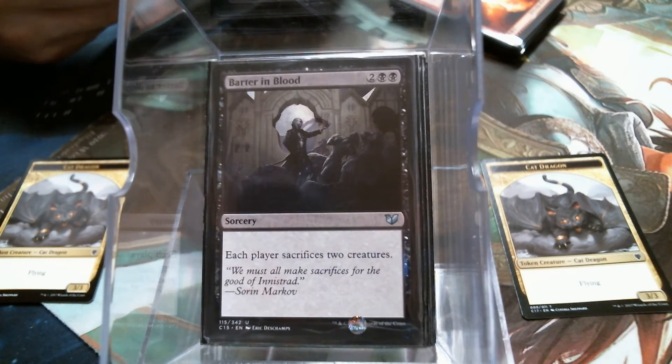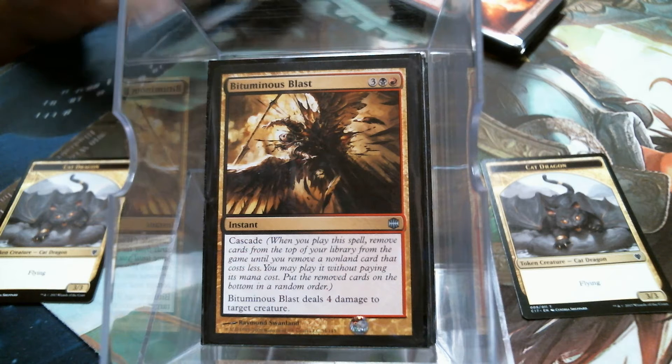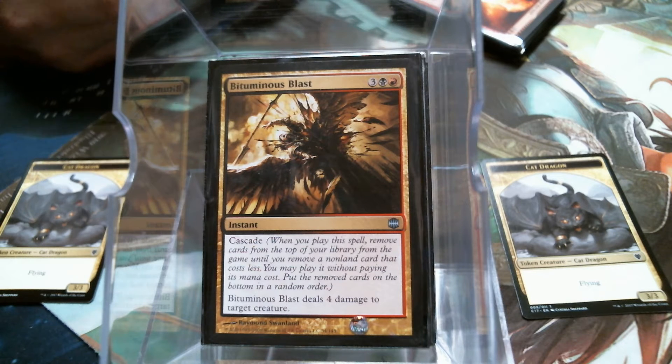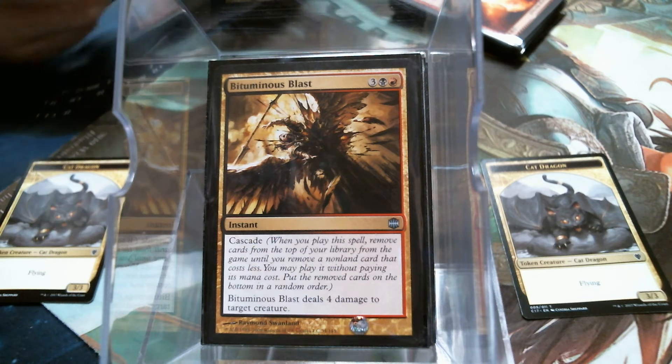Barter — two creatures. I did run the Bituminous Blast. For those unfamiliar, Jund — the three colors of the deck — was very popular back in the Alara era. The popular thing in Standard at the time was you cast Bituminous Blast and cascade into Bloodbraid Elf, which would cascade into Blightning. For five mana you got all these effects and it was pretty ridiculous. The Bituminous Blast is going to get you something, probably another creature kill spell, but that works too.